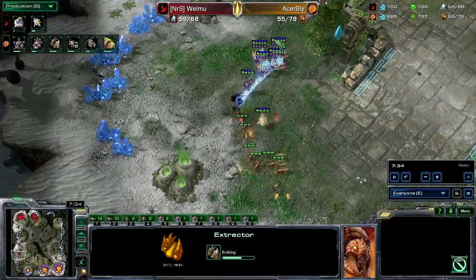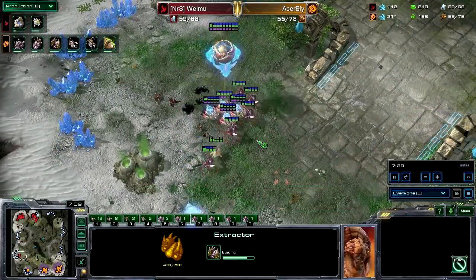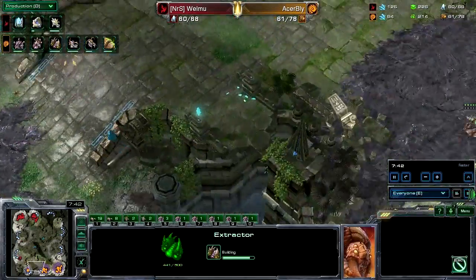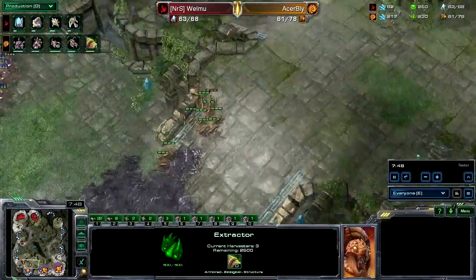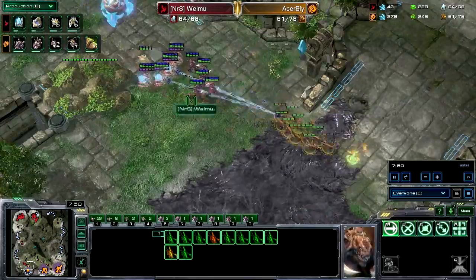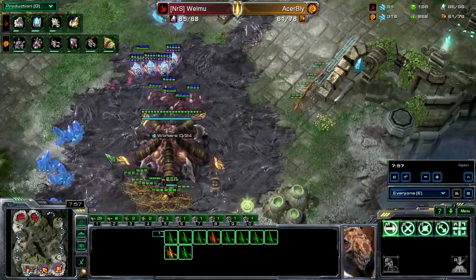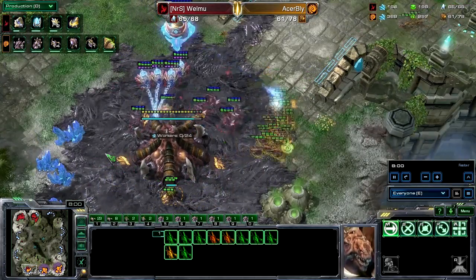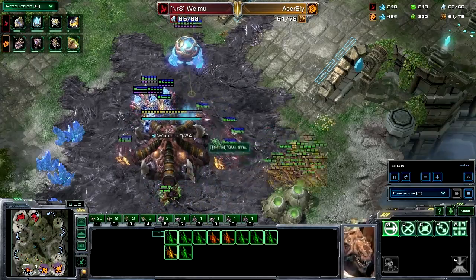The Zerglings are not going to spot this attack and will have to run back — Bly needs more defense. The Zealots are just going to chop through those Zerglings and he won't be able to defend. All he can make right now is Zerglings and maybe a couple of spine crawlers, but it's not worth it since he doesn't have drones where he needs them. Welmu's force looks like it's going to destroy this expansion and maybe mass recall back home.